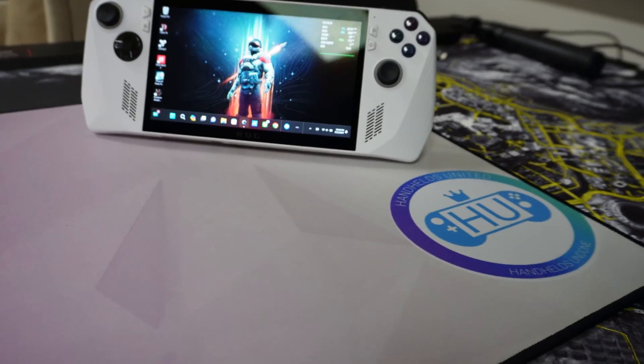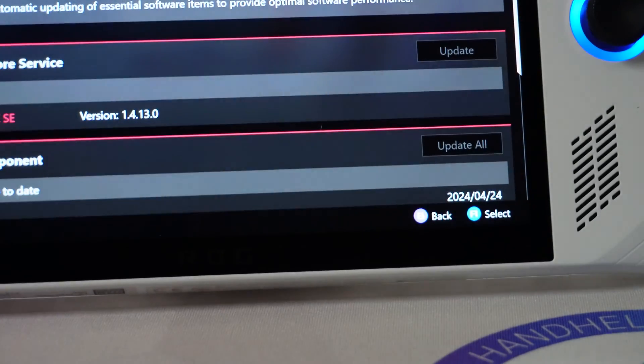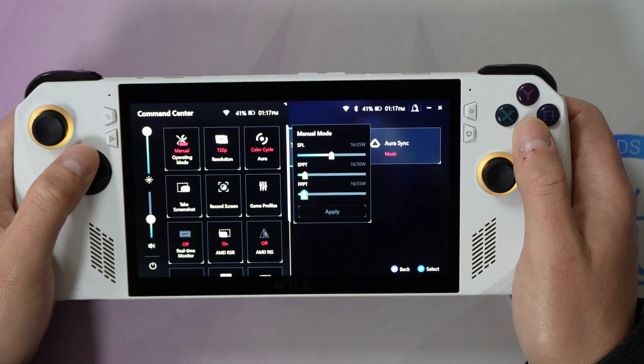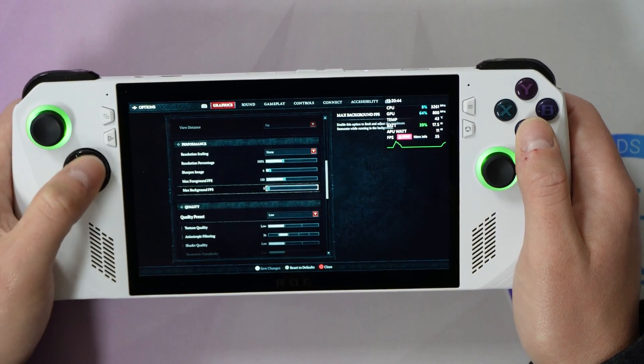On the ROG Ally, I will also leverage settings in Armory Crate version 1.413.0 through the game profile for Diablo 4 and the quick access menu. Finally, I will also make some adjustments in the Diablo 4 game settings.